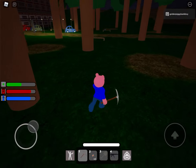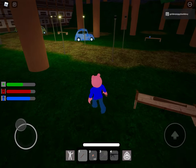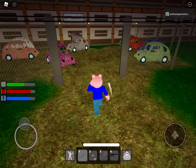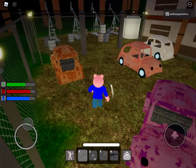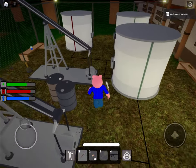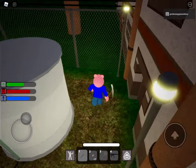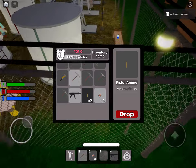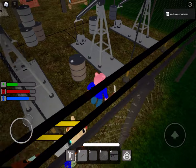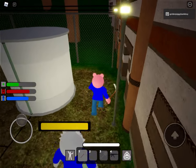We're just going to run and take stuff if we find it. I found a bat - no, I need ammo. My inventory is full so I'm just going to drop these beans. Yes! I just got some SMG ammo.